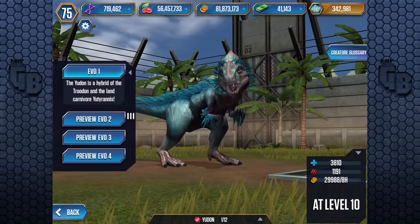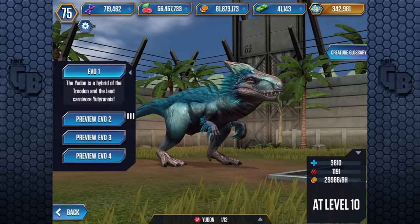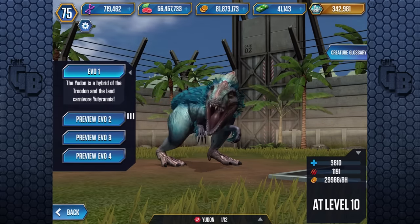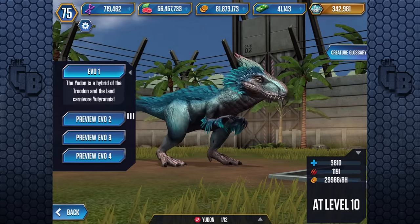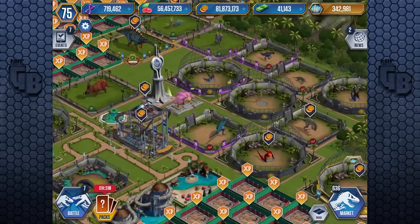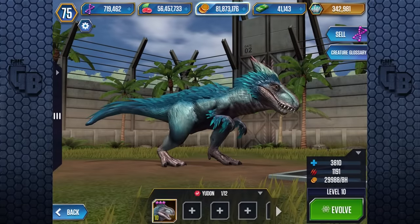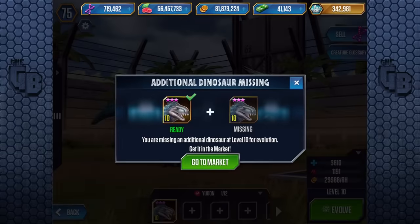The Udon is a hybrid of the Troodon and the Euteranus — you mean Euteranus, not 'Is'? God damn it, Lydia — there's a spelling mistake. Can we preview? At level 40, what's it gonna look like? It's feathered, it looks awesome. We might get level 40. So, evolve. We need to go to 78,000.